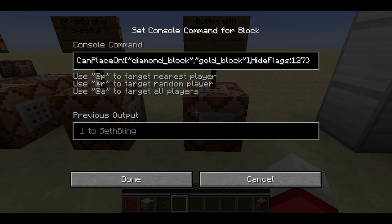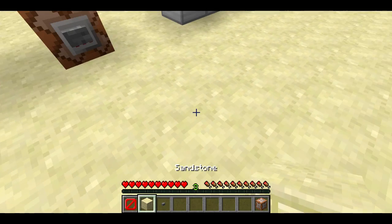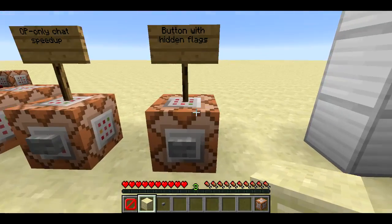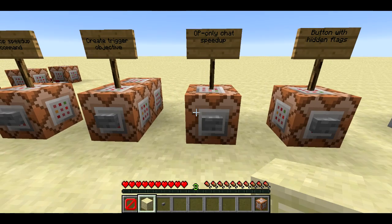This gives map makers a lot of control about what things can be placed on in adventure mode. The default is that players can't place blocks in adventure mode. The 'can place on' tag is a way to allow players to place blocks in adventure mode, but only if they're given the item with that special tag.